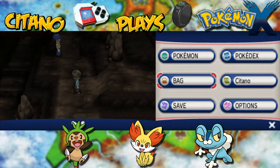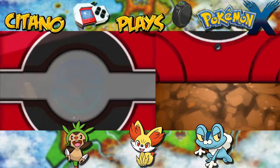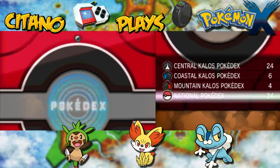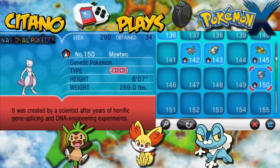We are in Terminus Cave because we have successfully captured the mighty Mewtwo. Just to be sure of it, I'm gonna go to my Pokedex and show you. You see there, number 150, Mewtwo.